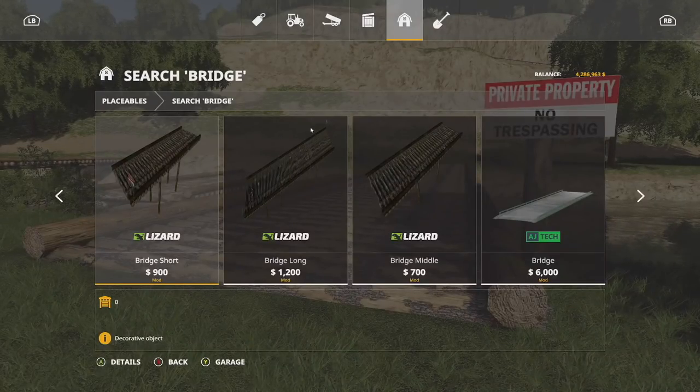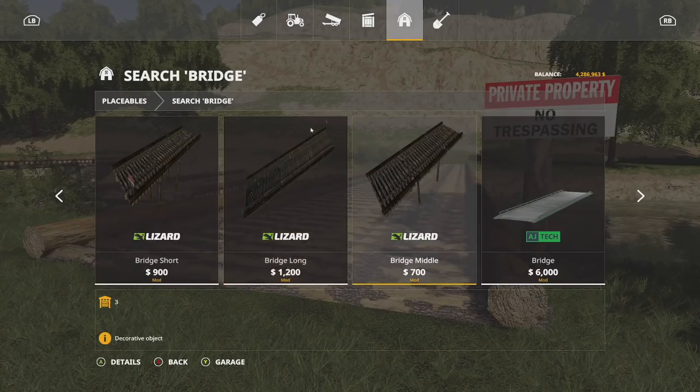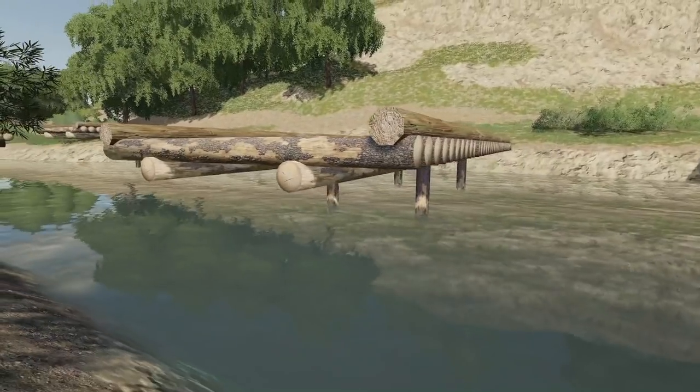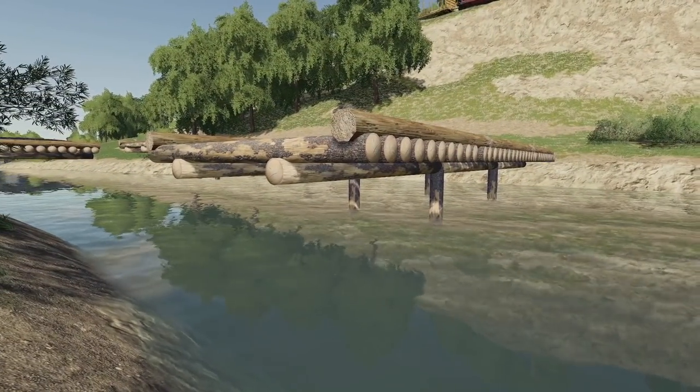For console players, slot counts are seven slots for the short bridge and seven slots for the long bridge. The middle bridge is only three slots, and interestingly it has no signs on it, making it a great piece if you're building one long bridge and need middle sections.